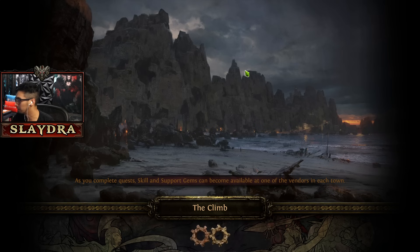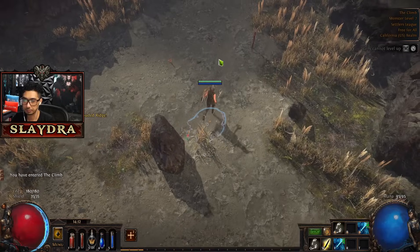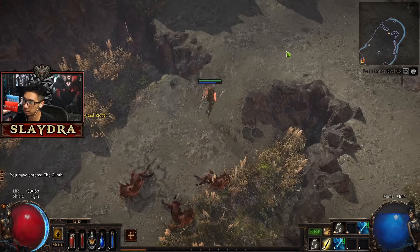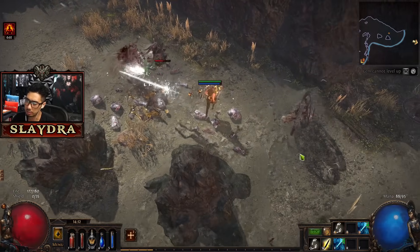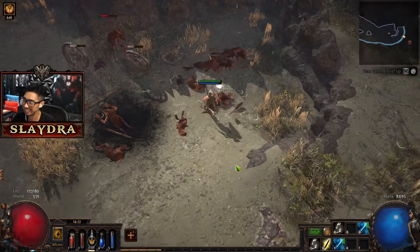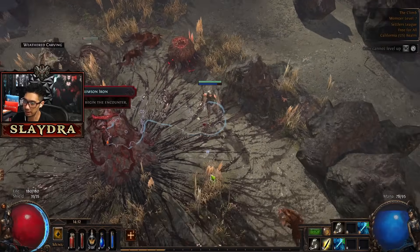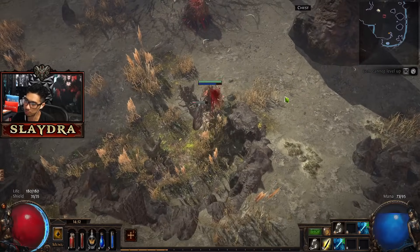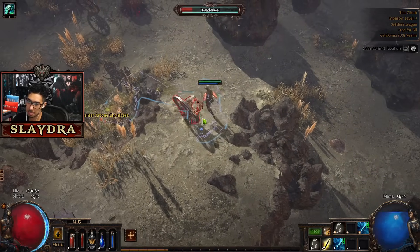Now we're at the climb, going to the prisons. We're going to get the waypoint somewhere nearby. We got a Glass Blower's Bauble - that item will increase the potency of our potions, but don't use them in the very beginning, it's not worth it. We have a bunch of skill points - two skill points. Get more HP. You want to get a lot of HP in the very beginning.